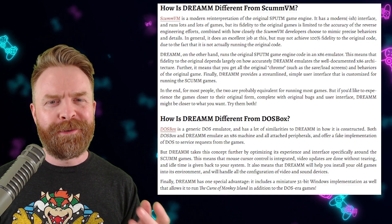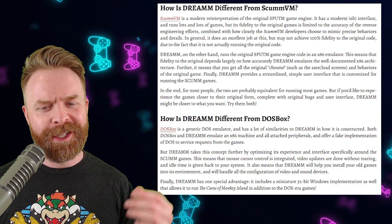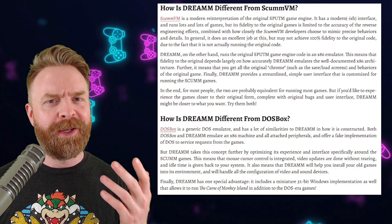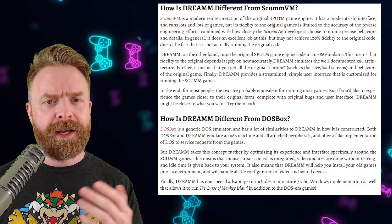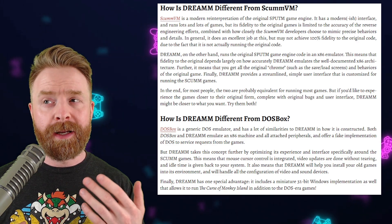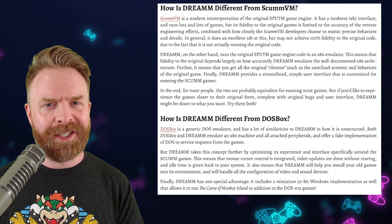Something great about Dream is that it's focused on emulation accuracy. And something very interesting is that it includes a miniature 32-bit Windows implementation. So if you're currently using ScummVM or DOSBox, it might be worth checking out Dream here. There might not be a difference for you, there might be a difference for you, but there's really no harm in testing it out.